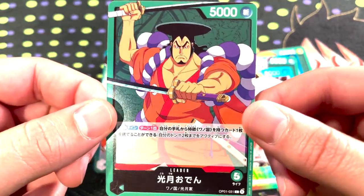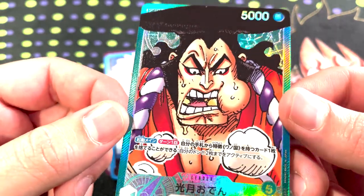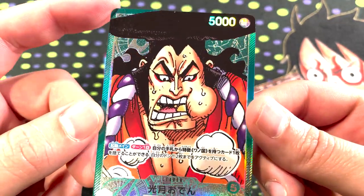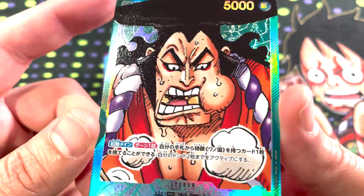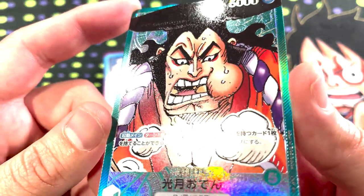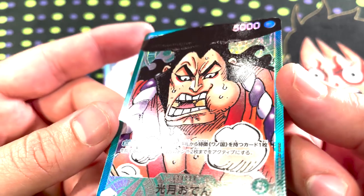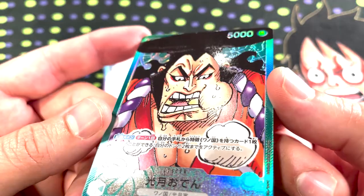Odin's got a super boiled alternate art leader. This is the hyper boiled alternate art Odin crop — what a crop. These alternate art leaders are just really cool crops of the characters' faces in these kind of original manga style portraits that just look really good. It's completely impossible to show how awesome these look, but all the lines are shiny, very subtle, and really cool because they're also sort of textured in the way the lines work.